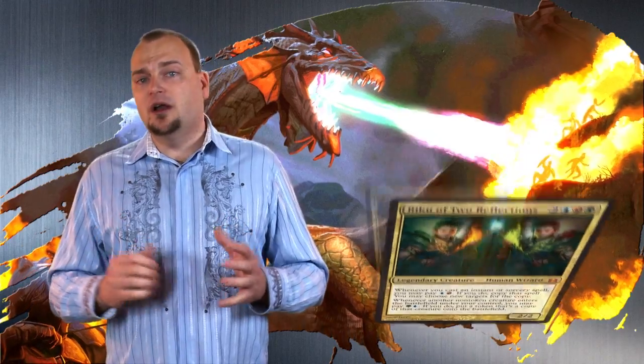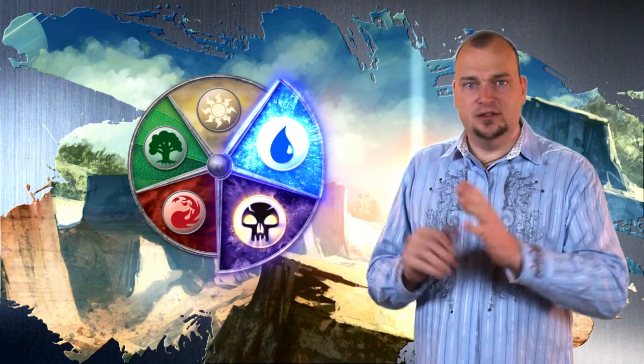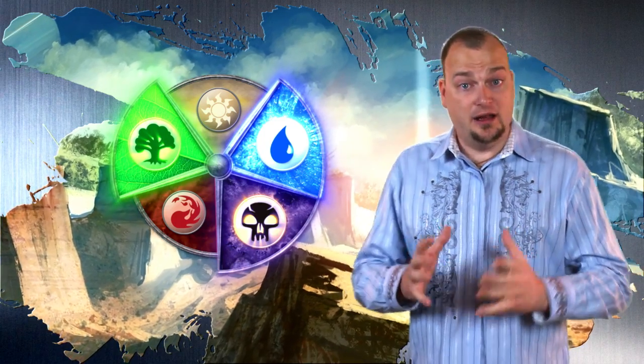One area that has been short on cards for Commander decks is three-color wedge legends, so we made ten new ones. A wedge legend is any legendary creature that has two allied colors and one enemy color, like the Mimeoplasm.